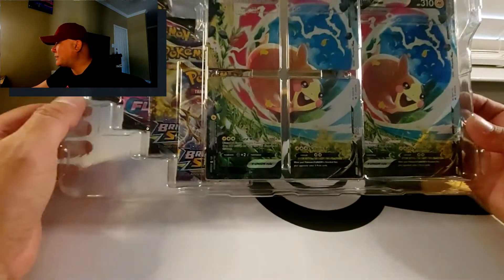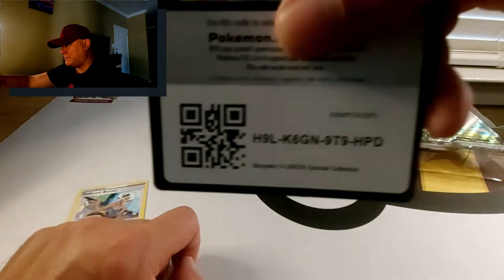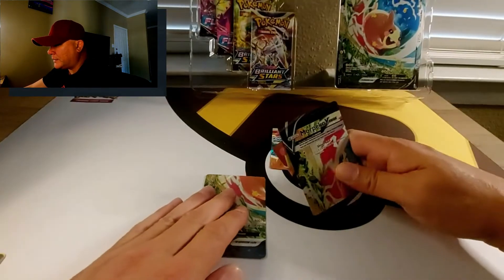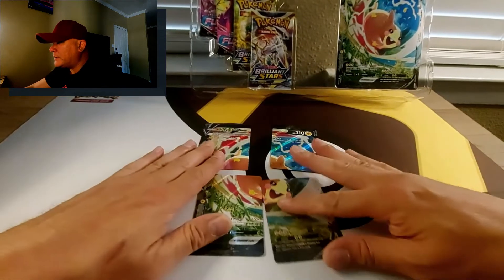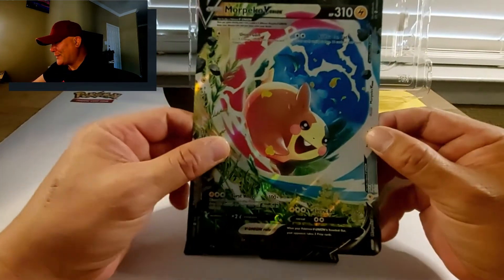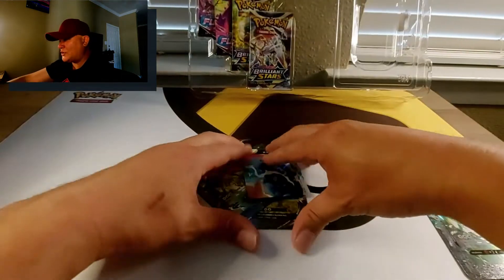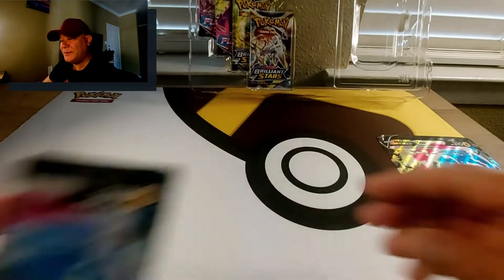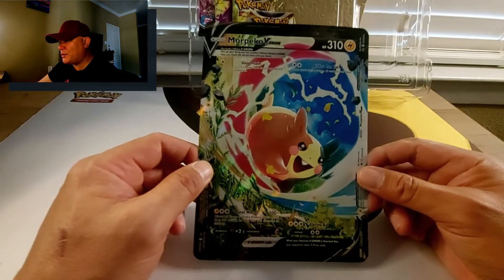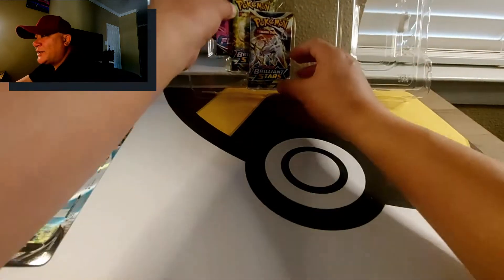Here we go — looking good. We've got a couple of Fusion Strike packs and a couple of Brilliant Stars, so four packs total. We've also got a Professor Burnett card — very nice — and then the Morpeko V-Union. I've got the four cards laid out: the V-Union is four separate cards you have to play all at once. It's very difficult to actually use these cards in play because of that. It's a very powerful move but clumsy to execute, and V-Union is actually being phased out already because of how cumbersome it is.